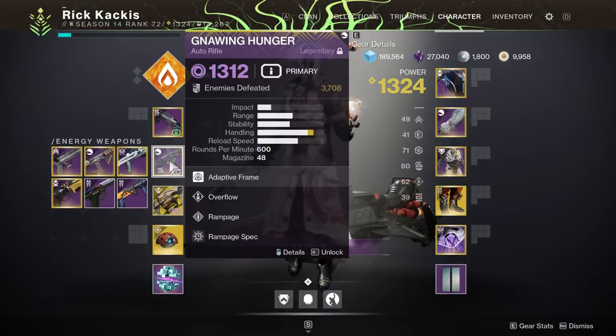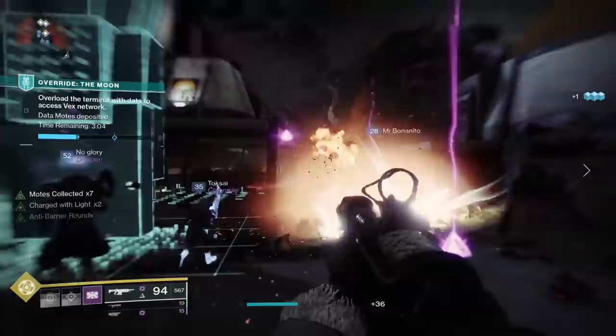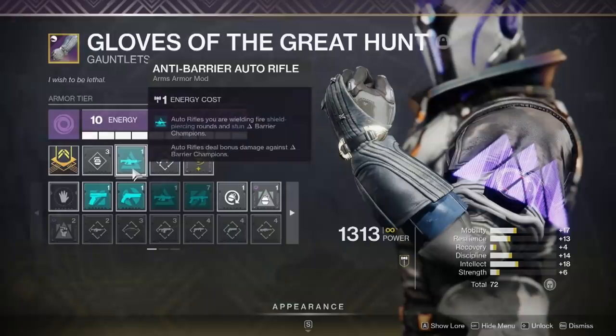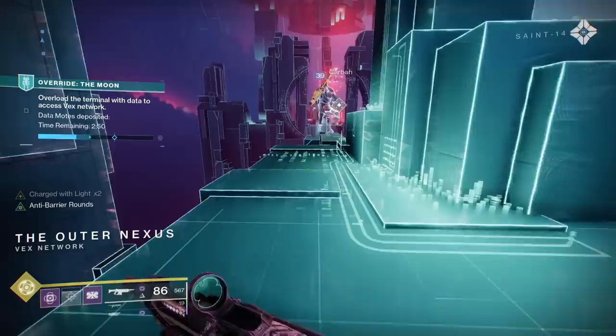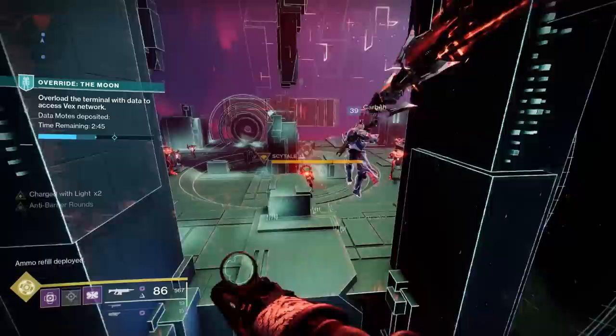Another important weapon choice here is the Gnawing Hunger. I have the curated roll with Overflow and Rampage — you can't get that anymore, but Subsistence and Rampage will be pretty good as well. Importantly, this is a void auto rifle, which matters because we know there will be Minotaurs with void shields in Vault of Glass. Running Anti-Barrier auto rifle rounds means you can also kill Hobgoblins when they go into their protective immune state, which is a big advantage.